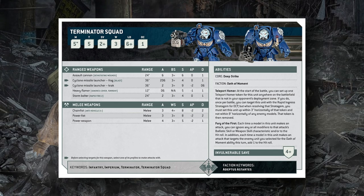Missile launchers are going to be increasing in strength, but with the corresponding increase in toughness across the game it's actually not quite as exciting. Even shooting at an enemy Terminator squad, despite that plus-one strength, you're still wounding them on threes thanks to the big Toughness 5.